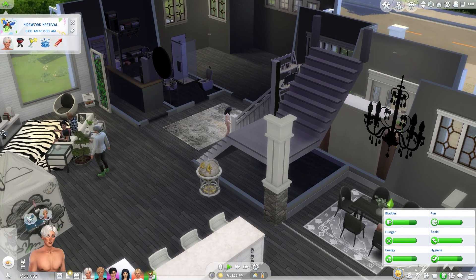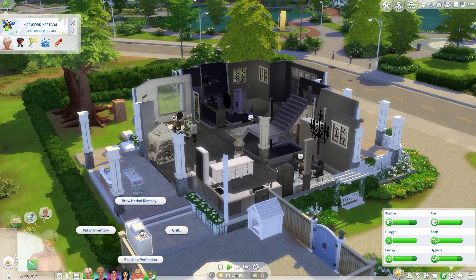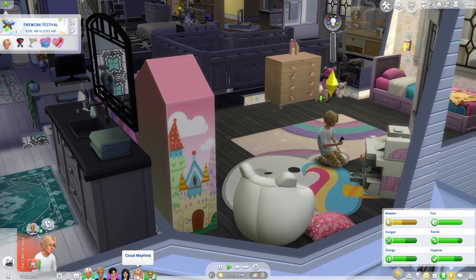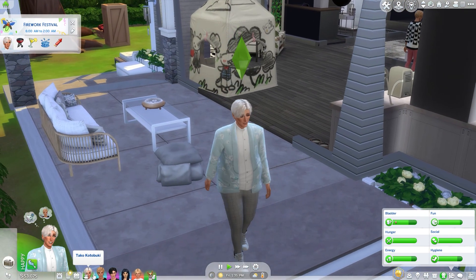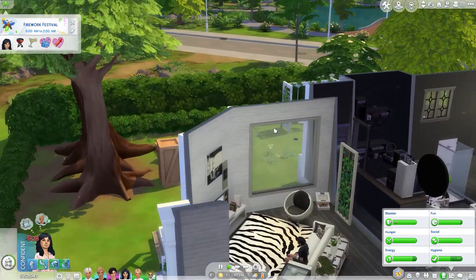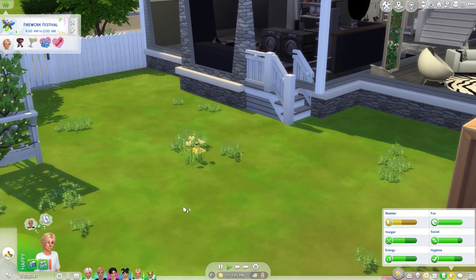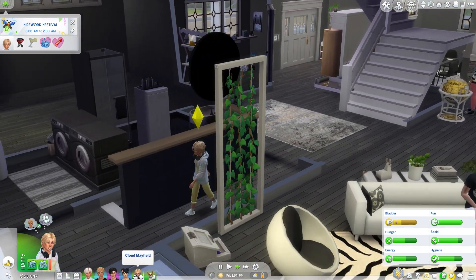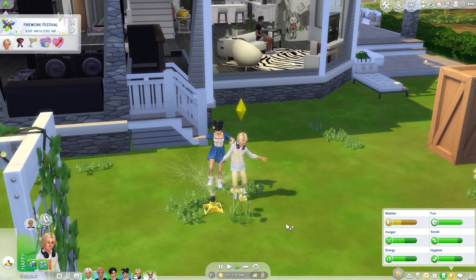We also need to buy fireworks. I'm gonna have Taco grill some skewers. Bye Kiyoshi! Maybe the kids can come out here and play on the sprinkler — you guys can both play, right? I hope they go out in swimwear and not everyday clothes. Good thing because swimming in your clothes seems really stupid. I should have gotten a water balloon thing but I don't feel like going back into build mode.